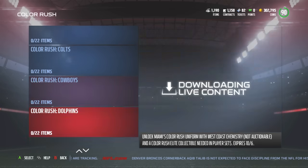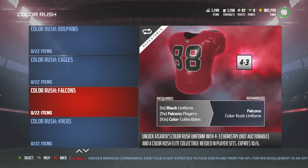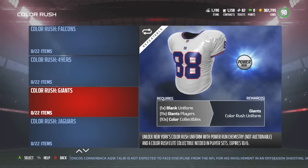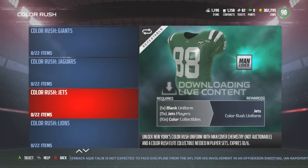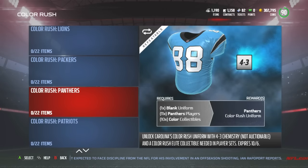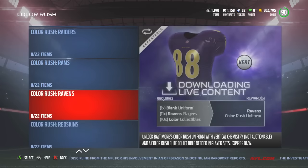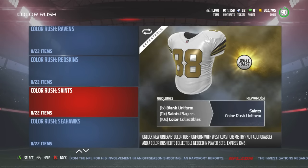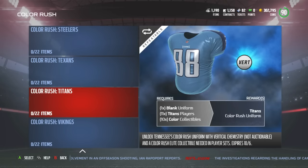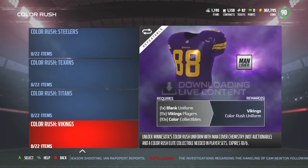Man coverage chemistry — that's crazy that uniforms come with chemistry. Really like those Falcons. Oh, the 49ers are on point. The honey mustard though — I don't know if I'm feeling the honey mustards. I like the Lions. Ravens, the Redskins. The Seahawks — the Seahawks are dope too.